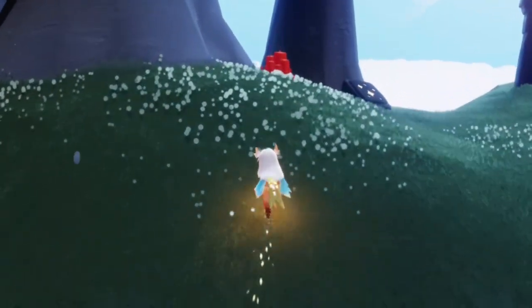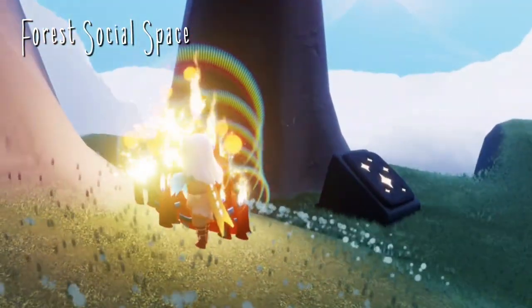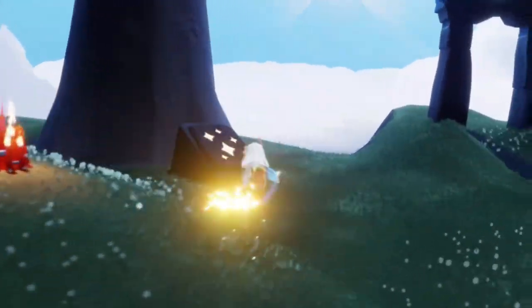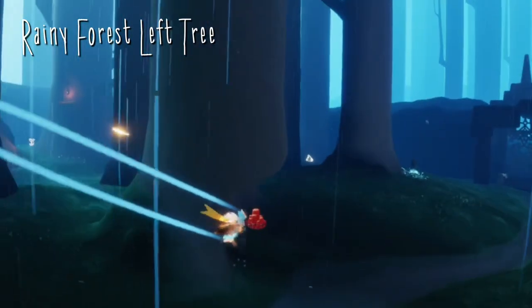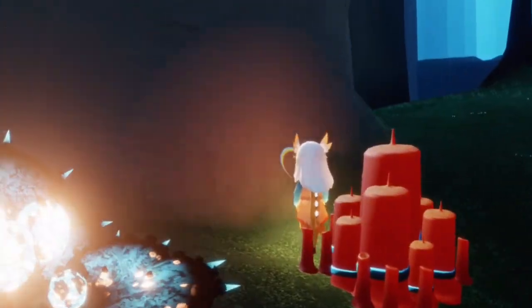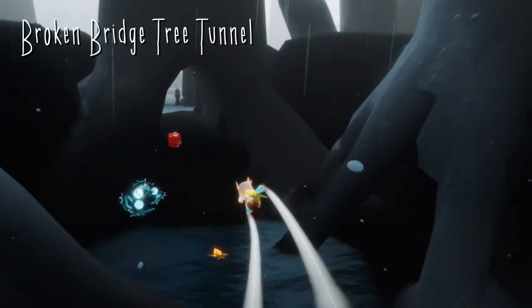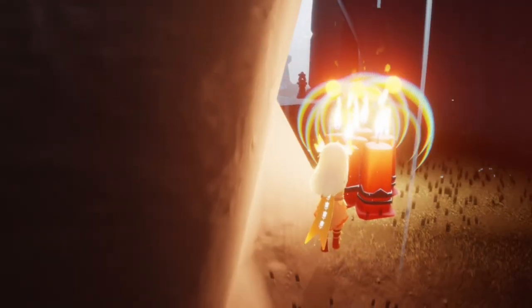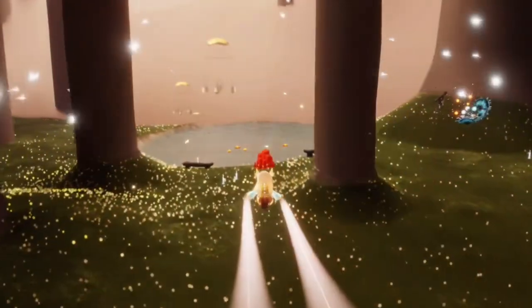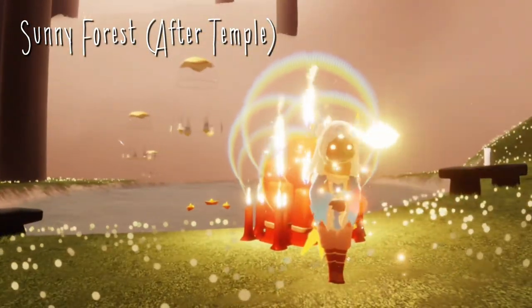Today's treasure candles can be found in the Hidden Forest. Our first one is up here in the Social Space. Our next one can be found in the Rainy Forest, just to the left, inside this little tree. Just before the broken bridge, we can find this little tree tunnel here where we'll find our third treasure candle for today. And finally, our very last one is at the end of the Hidden Forest, past the temple in the Little Sunny Forest.